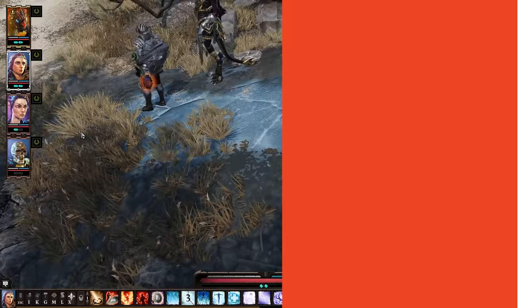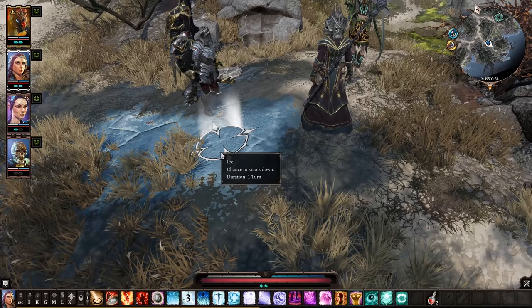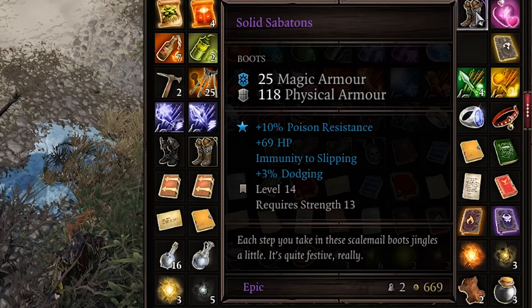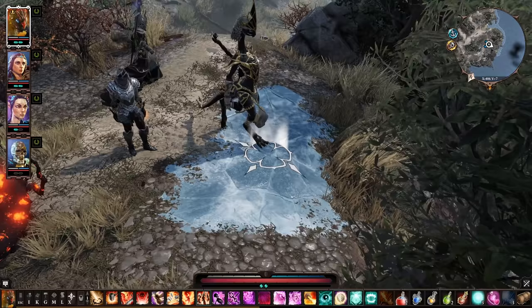I went over this item in my last tips video, but it's a recipe everyone should know. Icy surfaces can make your party members slip, costing you a valuable turn in combat. But if you combine nails with any footwear, they will permanently give you immunity to slipping, which is great for fighting cryomancers.